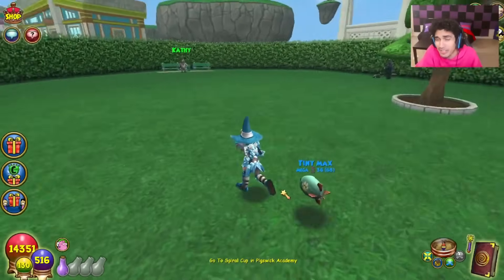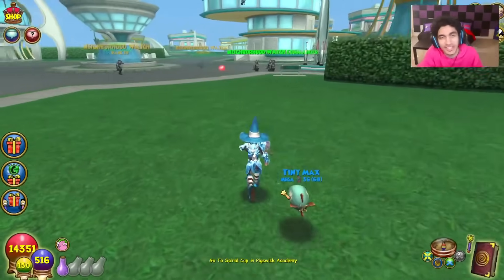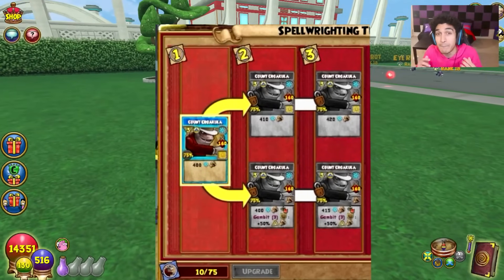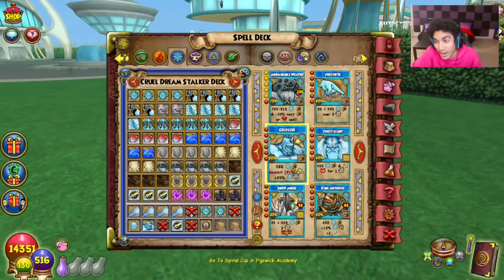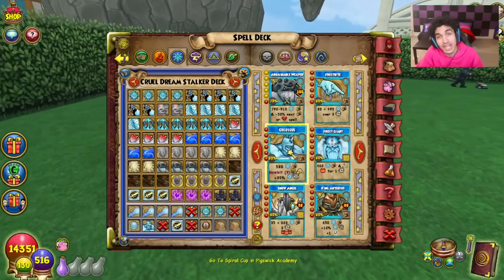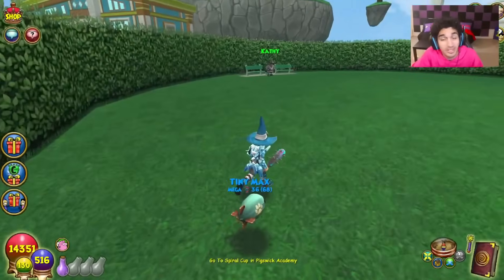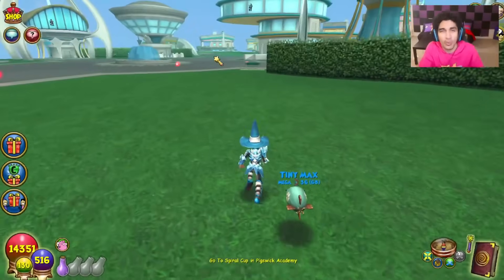Ice didn't really get a crazy change, and this is yet another example of a spell that seems better for the school whose pip it uses rather than the actual card holder. It hits for a weak 400-ish, and then it turns shields on self into myth traps on your opponent. It basically does exactly what Colossus does, except now it's myth traps, which are way better than the ice traps you would have gotten. They are changing Colossus so it no longer works with shields on self — it works with weaknesses on your opponent instead. But I don't recommend using this on an ice or even a myth, since it's just a waste of a pip.